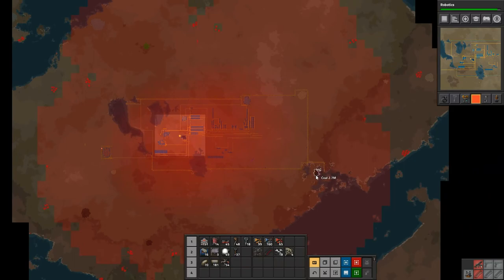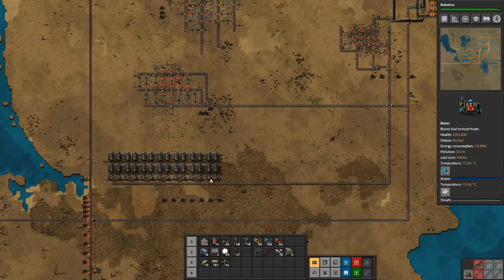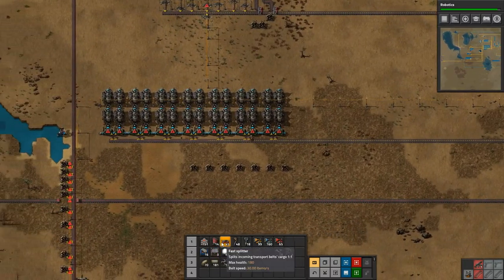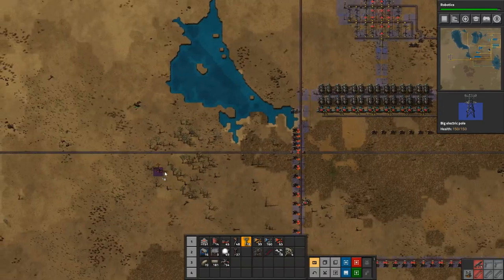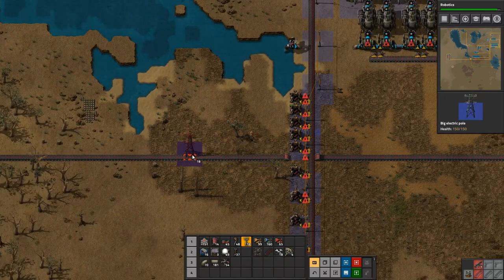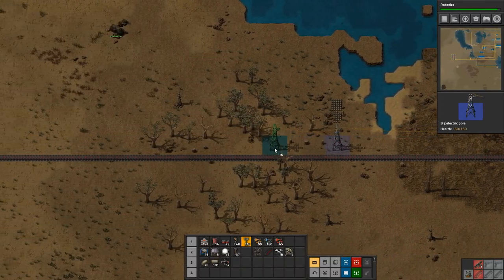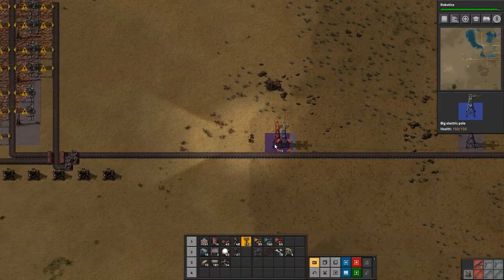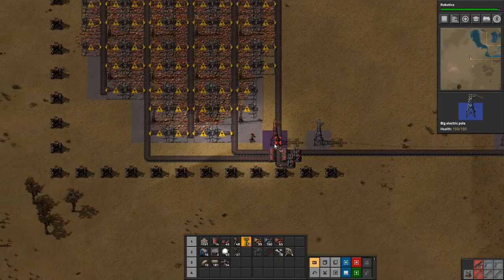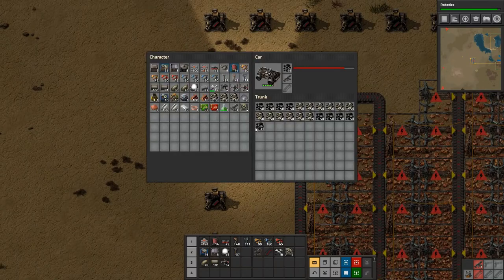All going that way now. We're going to have to go get another coal patch. There's one down here - 2.7 million coal. I think that's what we're going to get - it's quite close to our wall. But first things first, we absolutely need to go get the coal from our car and get that going in here so that the miners can start producing again. On the way we might as well pull some power poles. I think I did the top one first - yes I did.